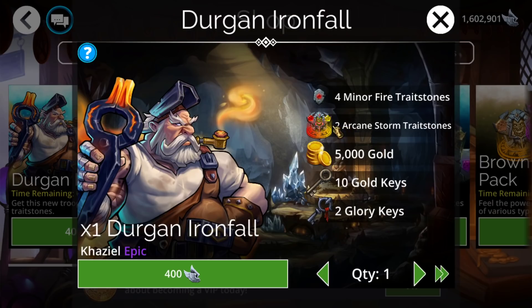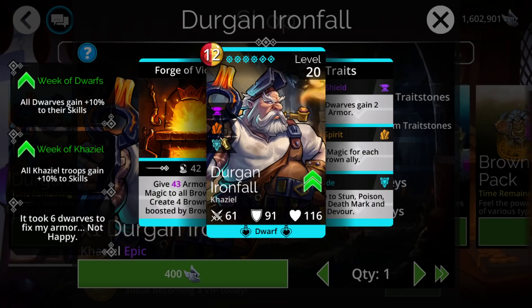As far as the troop, it comes in with a bunch of red and yellow arcanes. It is an epic so it's pretty cheap at only 200 each, so if you need to stock up now would be a great time.